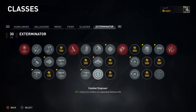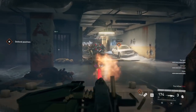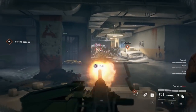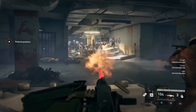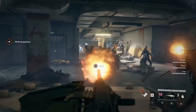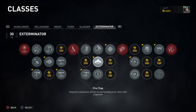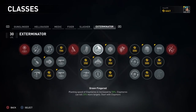In the fifth column you will have the option to choose between using molotovs or claymores. If you prefer molotovs then your only option here is Combat Engineer, which gives a 20% chance to restore an expended defense kit. However, in a survival game you should never rely on any percentage below 100%, so I would recommend choosing Fire Trap, which allows your claymore to set fire to the surrounding area after exploding. Green Fingered is also a good one but you will get a similar perk later in this class.